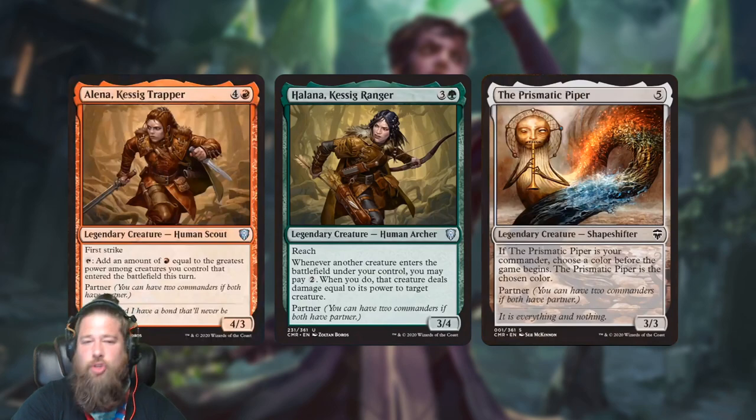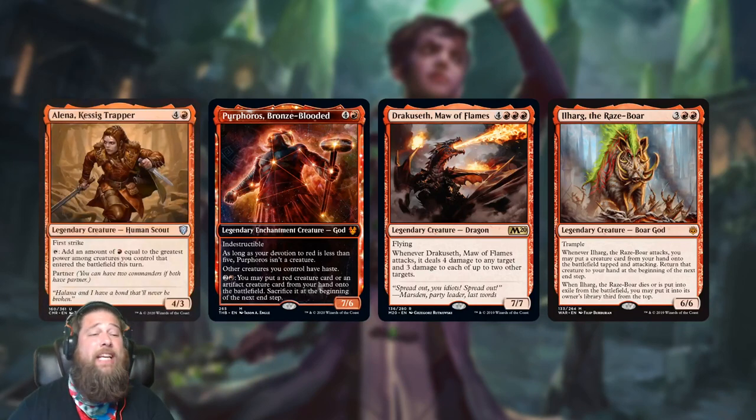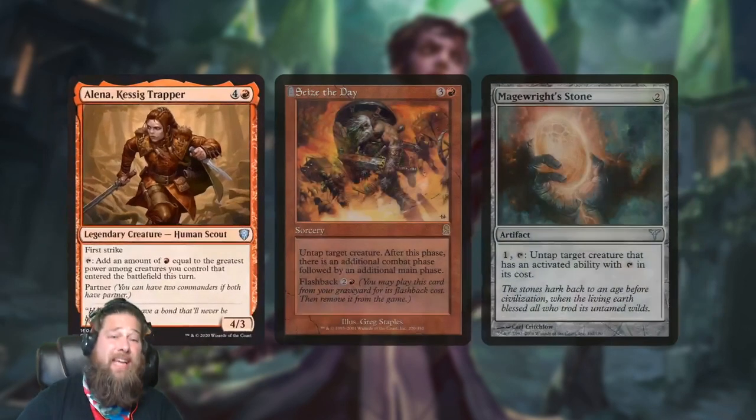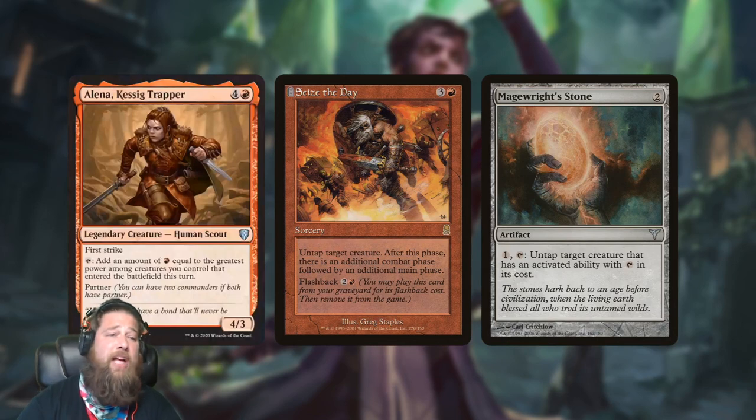Out of these cards, Alana is actually pretty exciting. The ability to tap to add mana equal to the greatest power among creatures that came into play under your control this turn is really scary in decks with big creatures — like Purphoros, Dracuzeth, or Ilharg. You could be consistently tapping Alana for seven, ten, some massive amount of mana. This gets even scarier with untap shenanigans. Maybe you have Seize the Day: a ten-power creature comes into play, you tap Alana for ten mana, cast Seize the Day, untap Alana, tap for ten more, flash back Seize the Day — you're making absurd amounts of mana. Real combo potential.